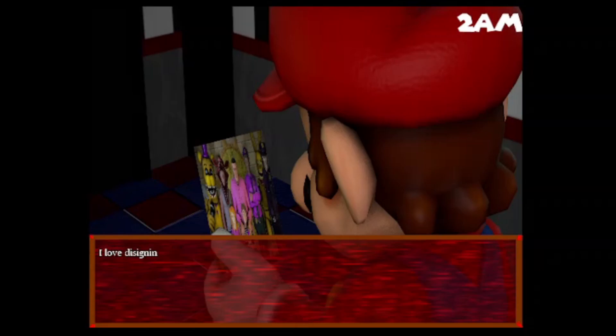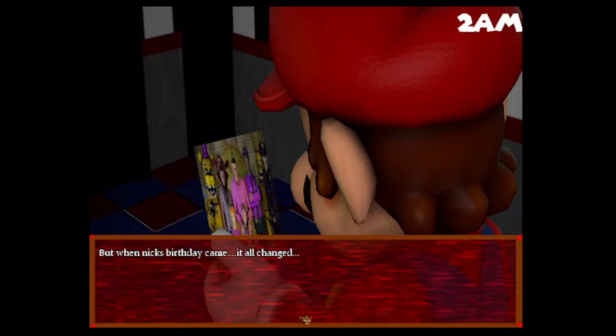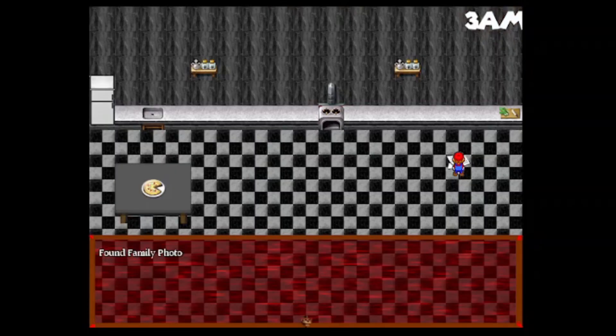I was the owner of a company called Fredbear's Family Diner. I love designing animatronics to make my kids happy. But recently my child Evan has been scared of Fredbear a lot. His name is Kyle — but I'm gonna call him Terrence because I feel like it worked that way too. Terrence loves scaring him with the Foxy mask I let him bring home. But when Evan's birthday came, it all changed. I wish things didn't have to be this way. William Afton — aka the man behind the slaughter. He's Purple Guy.